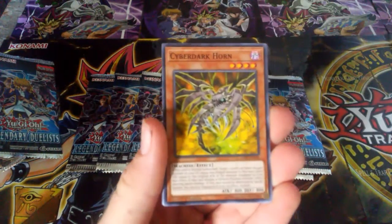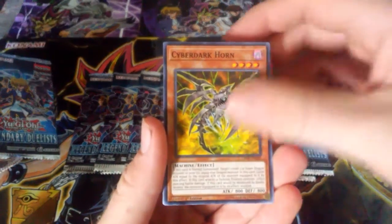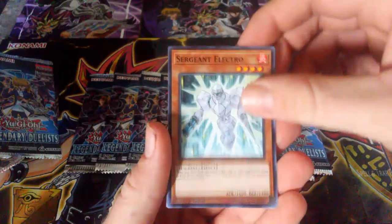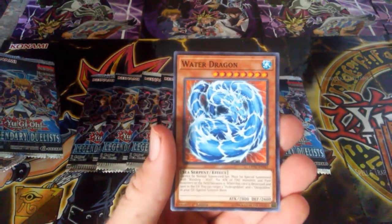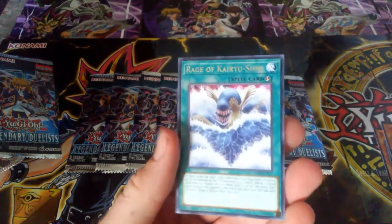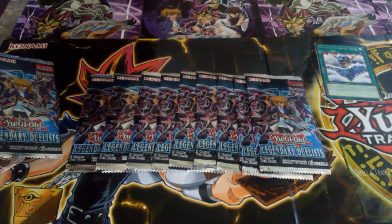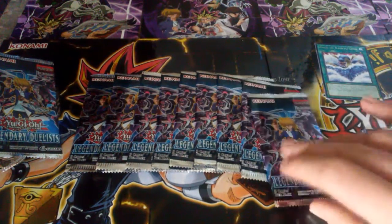Yami Ship. Cyber Dark Horn. Sergeant Electro. Water Dragon. And we got Rage of Courage Day for Rare. Leave the comments right here.